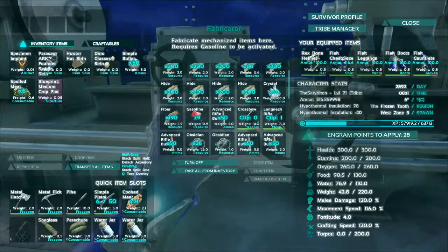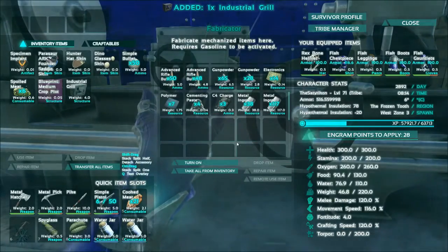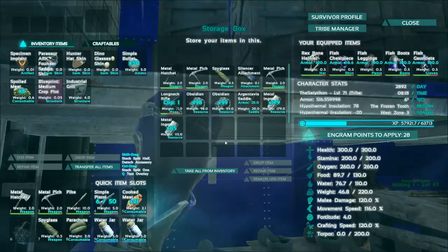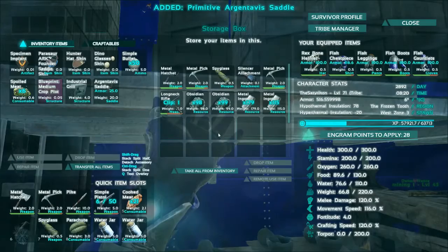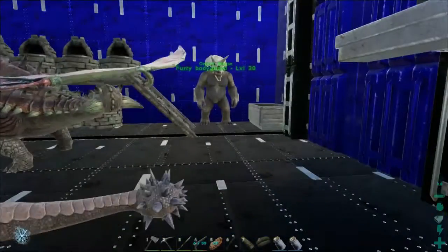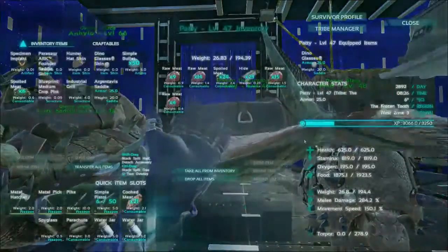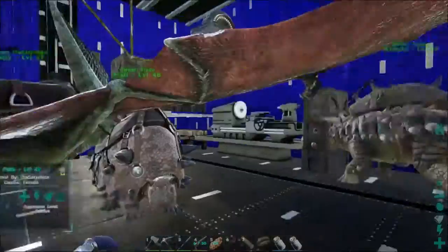I'm gonna leave the rest here because the other stuff isn't mine. I do have a bunch of metal in here that I left which we can't take right now. I have my Argentavis saddle as well — I'm gonna take that back. My weight is 66 and this little fella can carry 194, so I'm almost at 100.